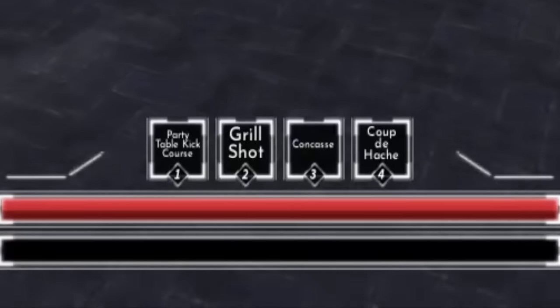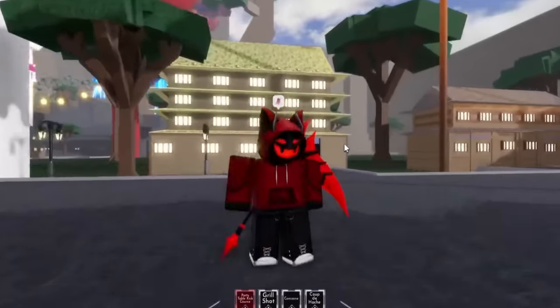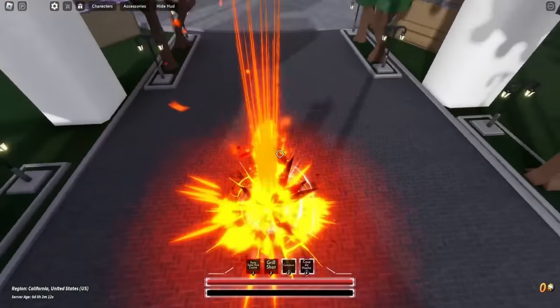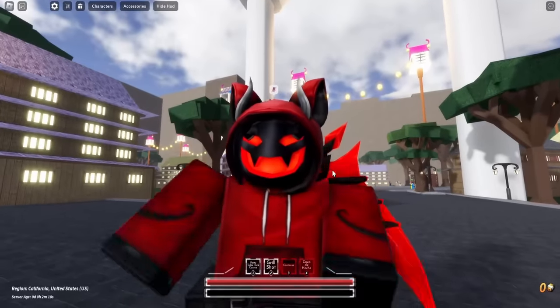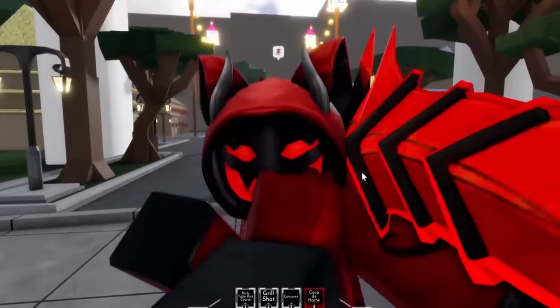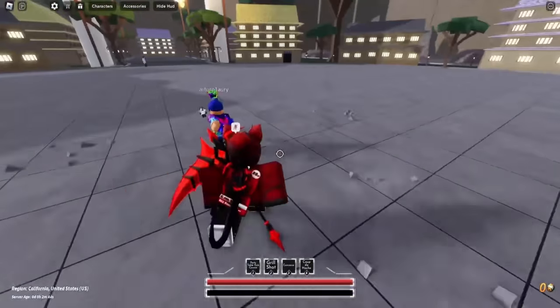Starting out, I'm going to show you guys the Sanji moveset. For Sanji we have all these moves: our Party Table Kick, we can do some spin action. Grill Shot, we can lunge at someone. We have our Concasse where we can leap at someone. And then we also have our Coup de Botte, which is a parry move. Our block is unique too — we're blocking with our leg just like Sanji does.